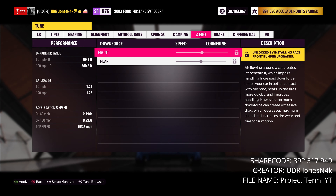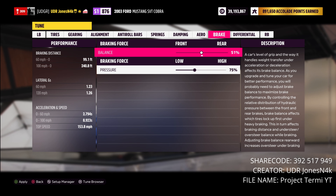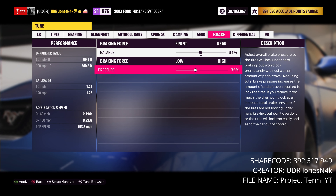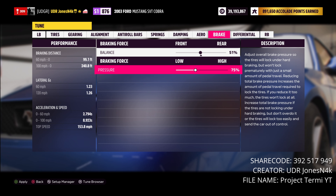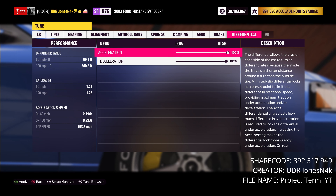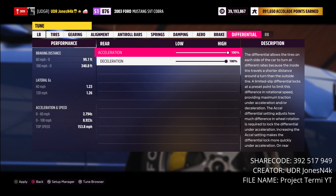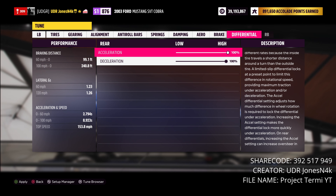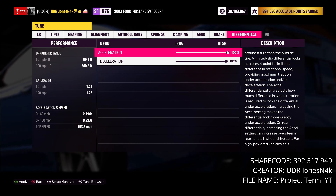We don't have any adjustable aero so both are locked front and rear. For brake balance we have 51 balance and 75 pressure — you can change this to fit your individual needs. Lastly for the differential: 100 acceleration with 100 deceleration. That covers the build and tune — now we're heading to the mountain to see if we can three-star the zone and put down a million points.